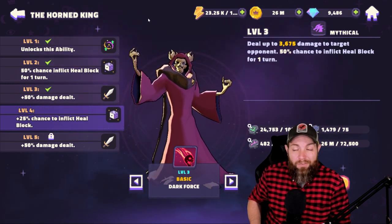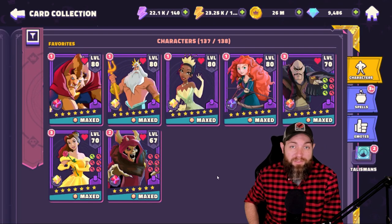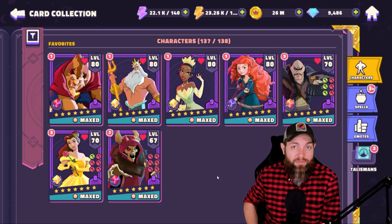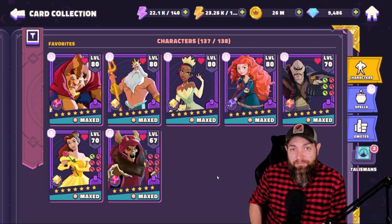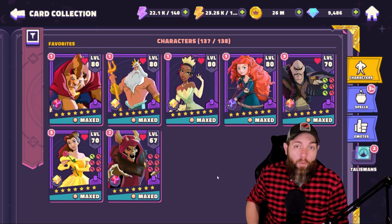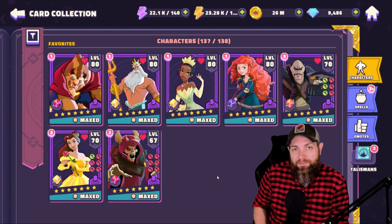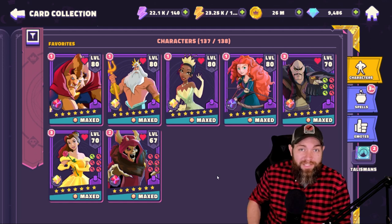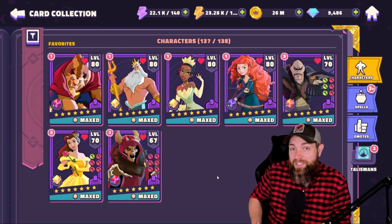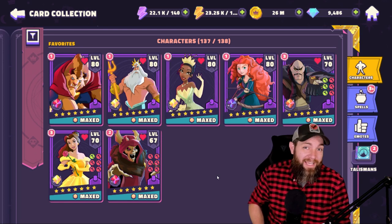This team has evolved over time. In my original iteration I was using Shan Yu and Merida. Shan Yu is really good because his leadership speeds up the whole team, giving you more turns. He can also remove turn meter on crits, which can help squeeze in those last few hits. Merida is another good damage dealer — after a couple basics she gets empowered, and her special attacks empowered do 20,000 to 30,000 damage per shot.